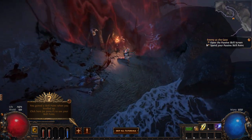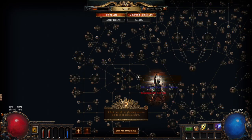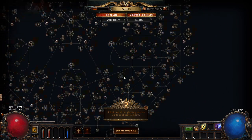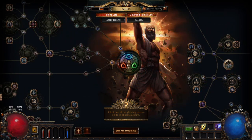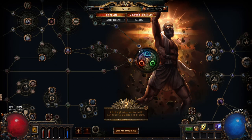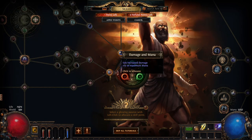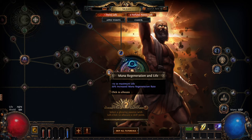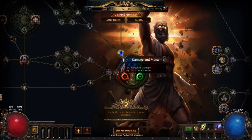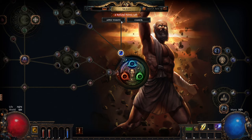I open the passive skill tree to spend a passive point. Pat warns that's when it gets complicated but says to just pick whatever — we're not going hardcore. He jokes that someone watching will say 'it does matter, everything matters.' He says for us right now it doesn't matter — just play and have fun.